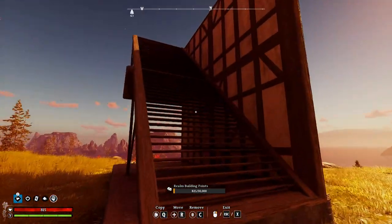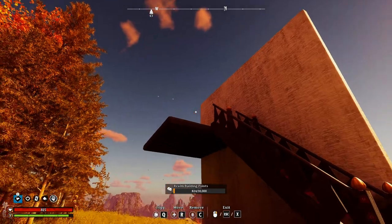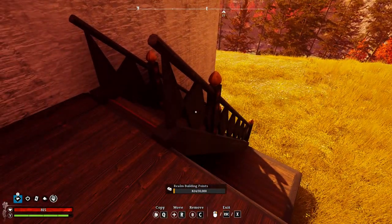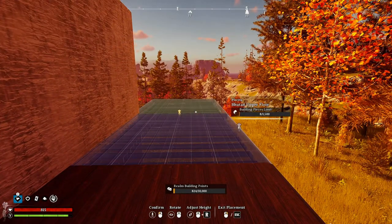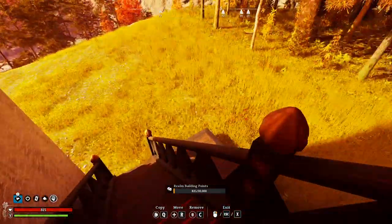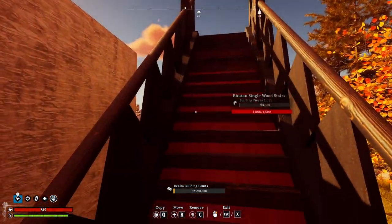Previously, you could do this infinitely, but they fixed it so that floors require support. We've also got a similar issue with the Bhutan wood single stair in that we want it to stack up on top of each other. There is one way to do this, and we have to go from the top down. We'll have to make an upper floor temporarily, place the stairs on this end, delete it, and place our other one down here. Now we have this staircase that goes up and down. In order to have multiple floors, you'll have to start from the very top going all the way down to the bottom.